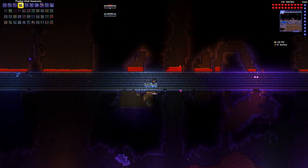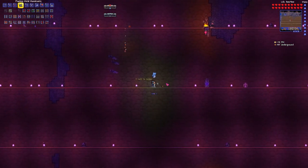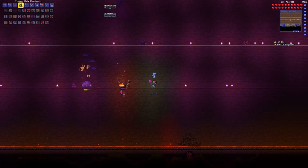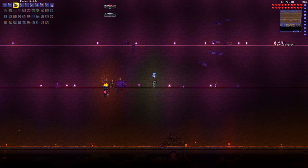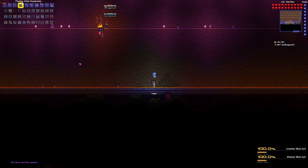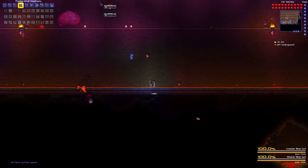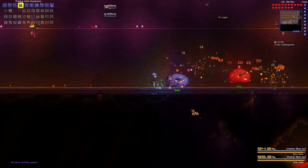Now onto Slime God, which is the toughest fight in pre-hardmode — up there with Queen Bee for sure. I have 26 recorded attempts on this boss. First thing to know: the boss actually takes damage from lava, which I learned accidentally. I placed lava at the bottom so things wouldn't spawn there, but it will come in clutch and deal a lot of damage, especially to the tiny slimes that end up spawning.